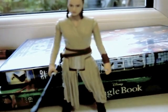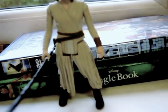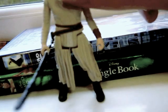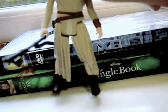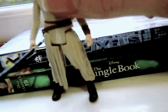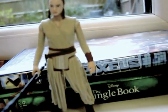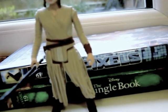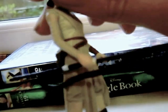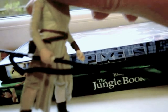She has the beige scavenger outfit with brown belt, brown boots, and beige pants or trousers underneath. She has the skirt. She also has an arm gauntlet on one arm. This is the staff with the strap.